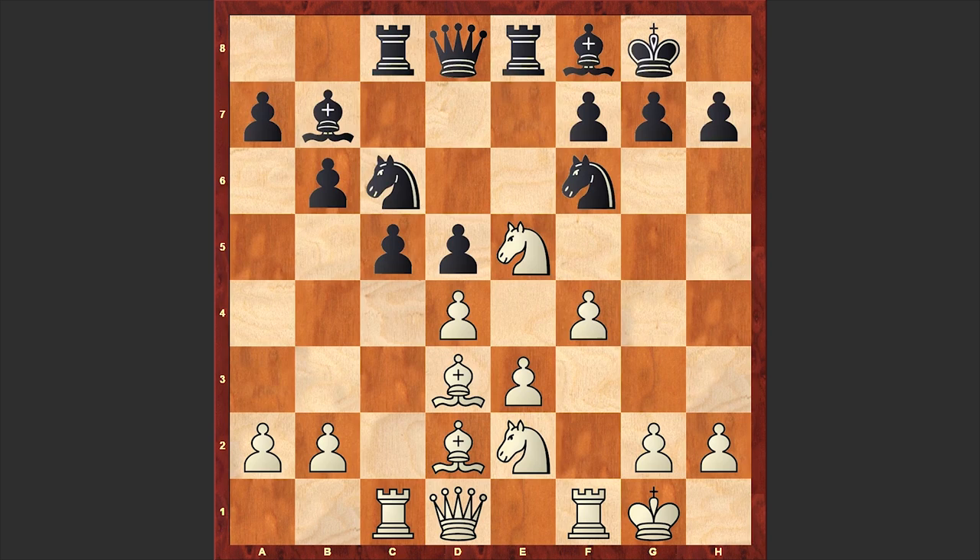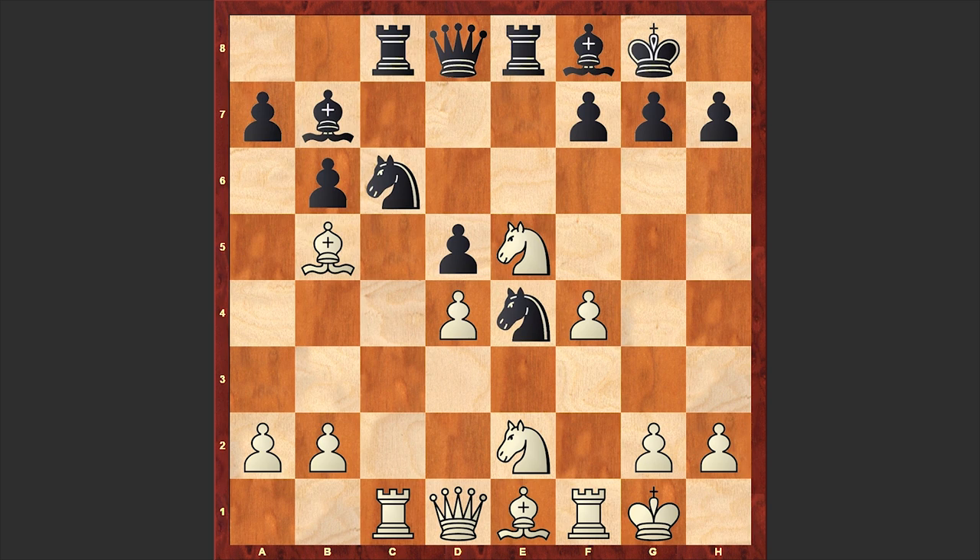Nc6, Ne2, Rc8, Be1, and a novelty by Jonas Buhl-Pierre: Ne4. Let me tell you that up to this point we were following the Fidé vs. Dominguez Perez game, where Black played Ne4 after going for cxd4 and only then Ne4 was made. But in our game we have Ne4 straight away — this is a novelty.